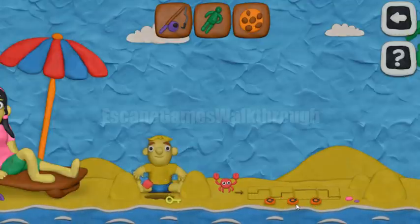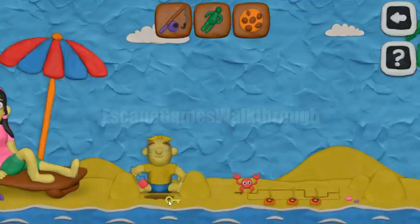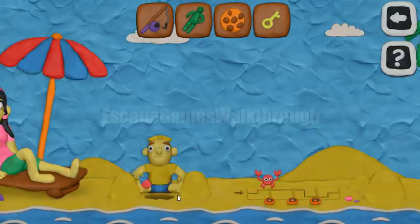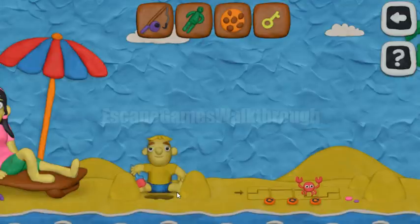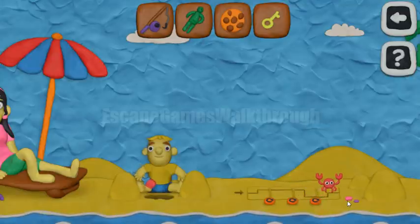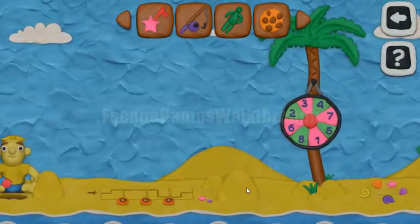Let's solve this puzzle. We need to make the path for the crab, and also here's our yellow key. So the crab passed through and gave us a key.